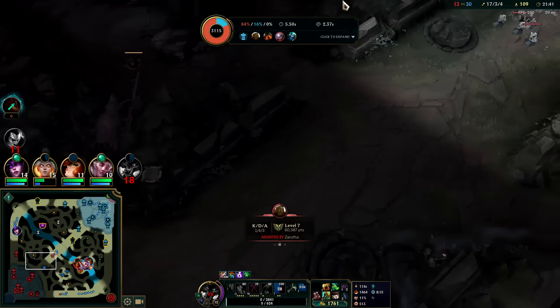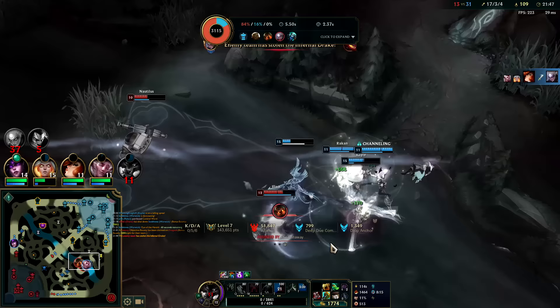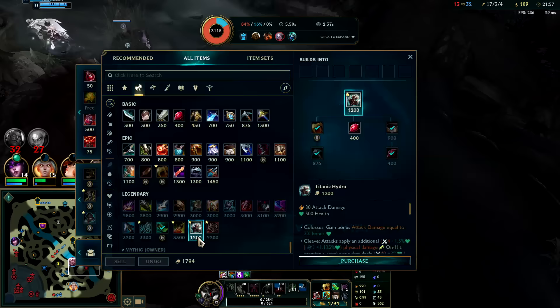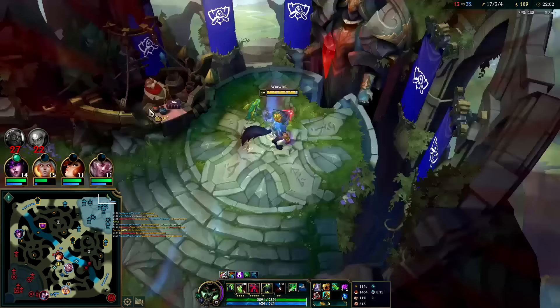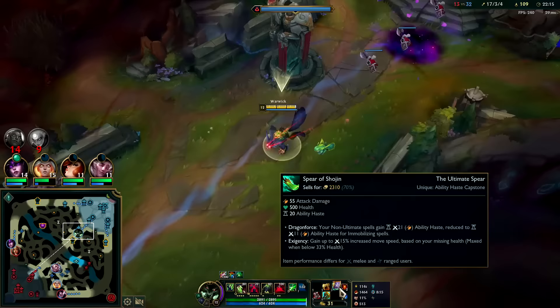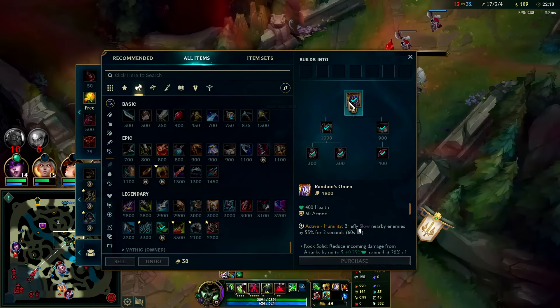They got dragon bounty - they got a thousand gold from killing me and then 600 gold as a team for taking dragon. Instead of going for Titanic I'd rather have Randuin's actually - they're very crit heavy with two crit champs, Yasuo and Sivir. Allow is doing a lot of physical damage as well. Randuin's got buffed a couple patches back, they shaved off some of the gold price too.